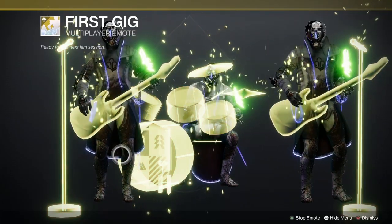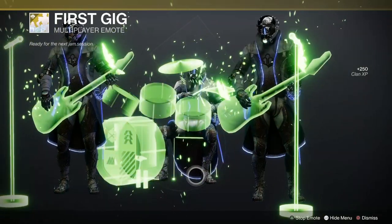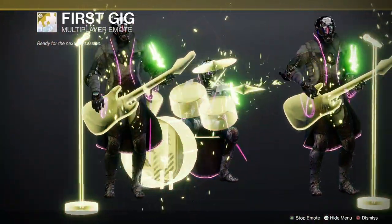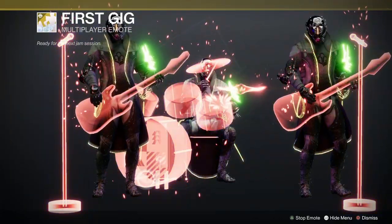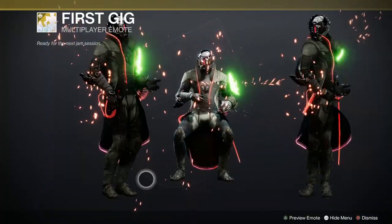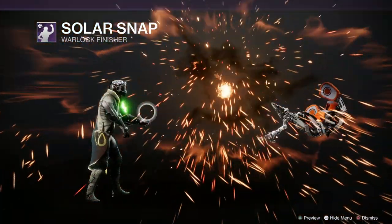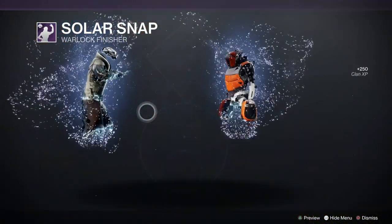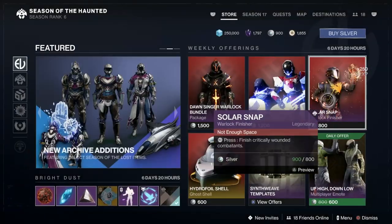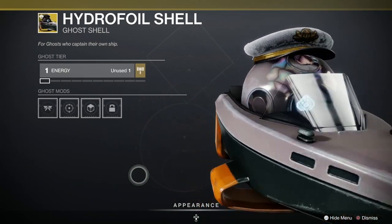We've got a new multiplayer emote called First Gig - we can all play in a lovely band now. I love the drummer and we've got the different classes on the front there as well. It makes a noise - listen to it, that's really funny. And we've got a Solar Snap, which is a Warlock finisher that comes from his melee from Solar 3.0. The Hydrophile Shell is here as well with his cute little hat - that's 600 silver.